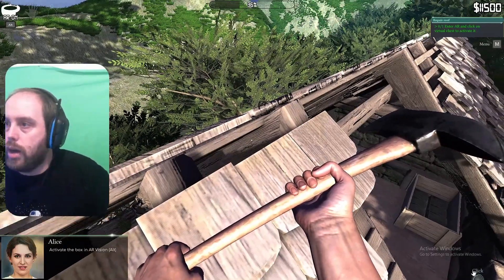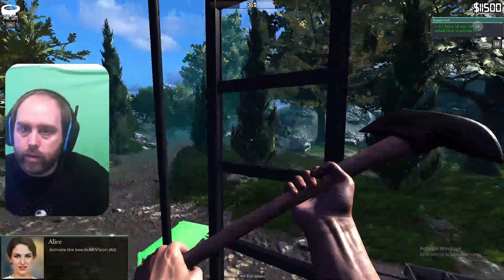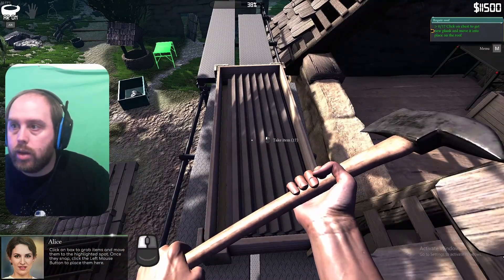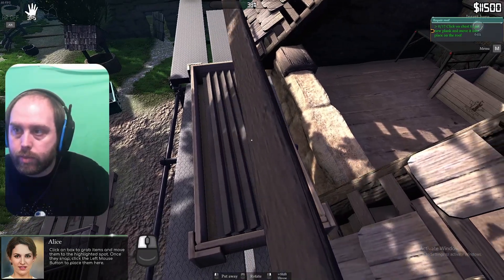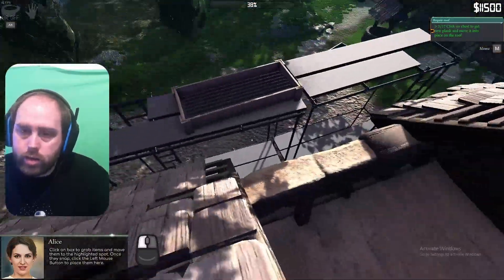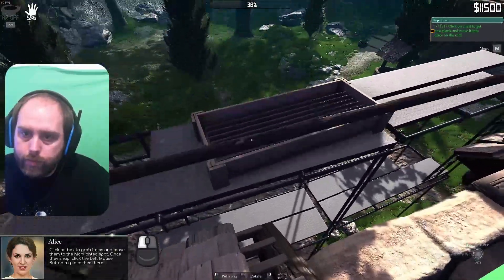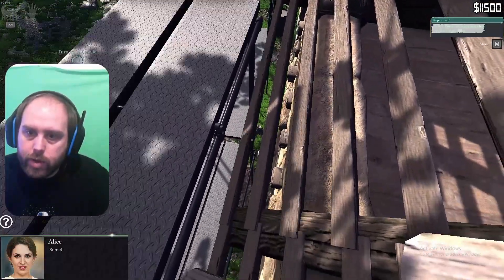Enter AR mode and click on the virtual chest to activate it. Oh I keep falling off. Okay, here we go. Take items. I'm gonna assume I need a hand for this. Insert. Nice. Do I take three at a time? It's done. Nice. Maybe it was more than three. Insert here. Insert here. Insert. Lovely. Insert here. And the last plank is there. Very nice.